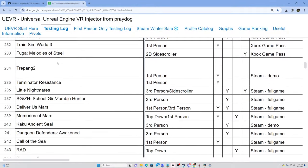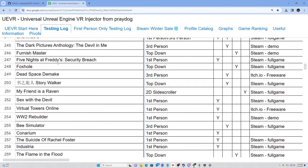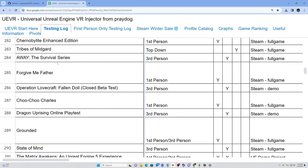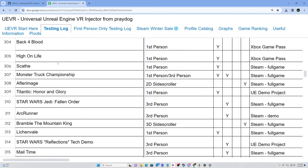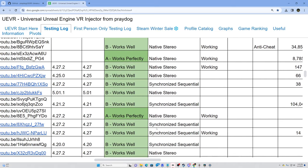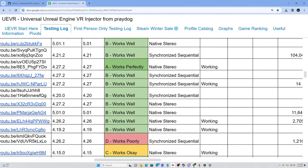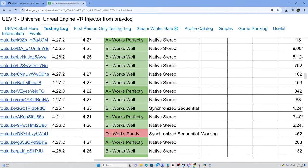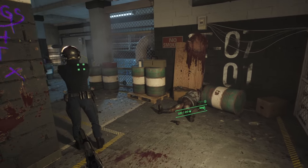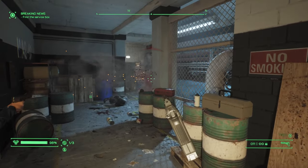There is a spreadsheet that I'll link in the video description that contains the compatibility level for UE4 and UE5 games. Many work right out of the box with no tweaking required, while others you'll want to download a profile from somebody else where they've already done all the hard work and tweaked the settings.